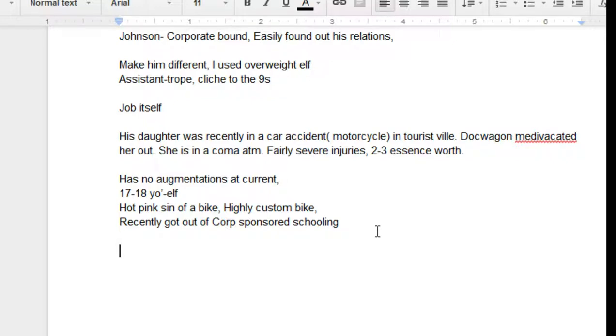Other information the Johnson can easily give the runners is the location of the accident, which is currently in Touristville — or whichever low-lifestyle, criminally-oriented area you have in your setting.